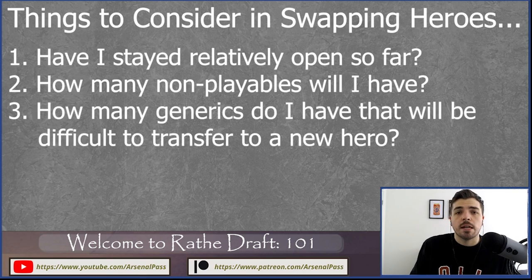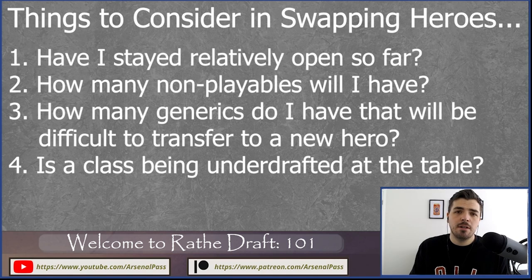If you're already at the start of pack two with eight Guardian cards, two equipment pieces, and five generics including cards like Pummel that don't fit a Warrior deck easily, it'll be very hard to change. But if you've stayed open with maybe six Guardian cards, five generics, and a couple of equipment pieces, you might have room to pivot. If Guardian dries up in pack two but Warrior cards are flowing — and there were a few Warrior cards in pack one — you might need to switch class.